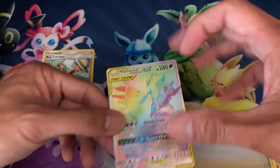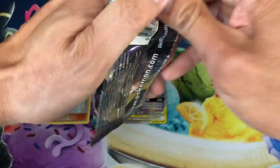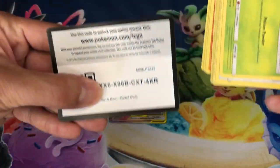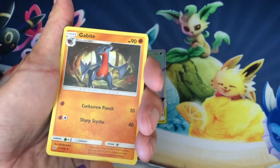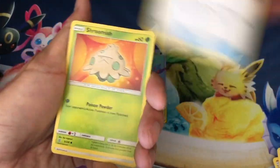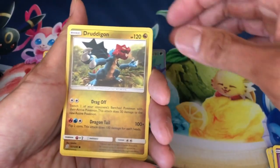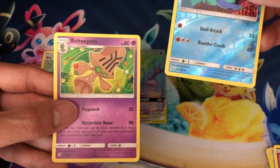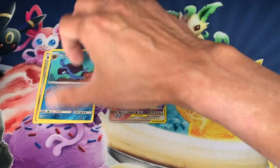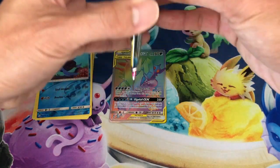That's our hyper rare pull, guys. Hopefully there's more — I have a lot more packs to open. This is phenomenal, what a start to the video! Drop a like, guys. Third pack: Cherish Ball, Tag Switch, Shroomish, Slack Off, Drifloon, Togepi, Dewpider, Druddigon, Torkoal, reverse holo, last card is a Beedrill non-holo. I'm so hyped about that hyper rare — Tyranitar looked like a beast!